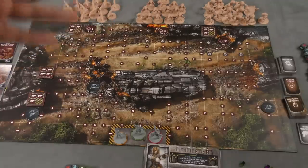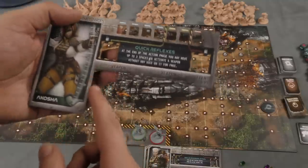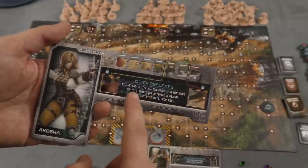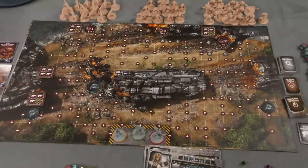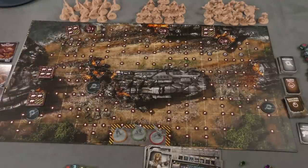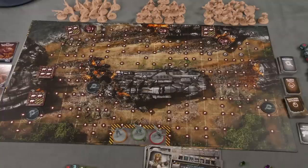Each player is going to take a character. Characters have this board here where you'll keep your weapons and items. You're going to have hit points that you'll be keeping track of, and a special ability. You'll take a miniature that matches that and place it here in the starting area. You are defending this area from aliens. The game is going to take place over eight rounds. If you haven't accomplished your mission at the end of those eight rounds, you'll lose. If any alien gets into the base, you will also lose. And if a player is killed, you lose.